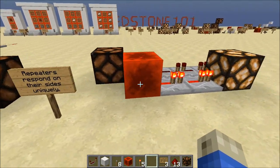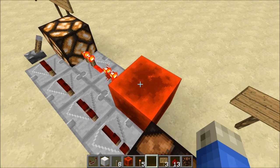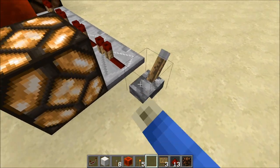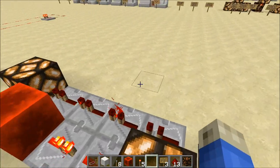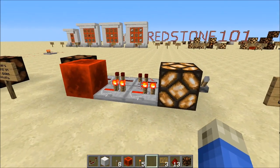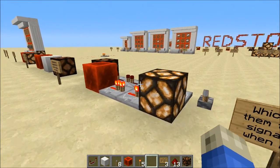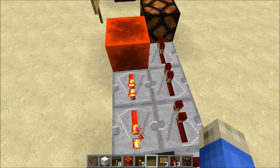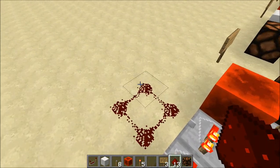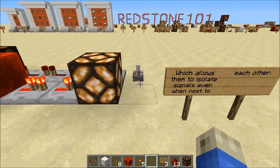Repeaters are cool because we can use them in place of dust. They respond on their sides uniquely — these two side-by-side repeaters provide signals that don't interact with each other, which lets them isolate signals. If you had dust next to each other, it would connect and power everything together.